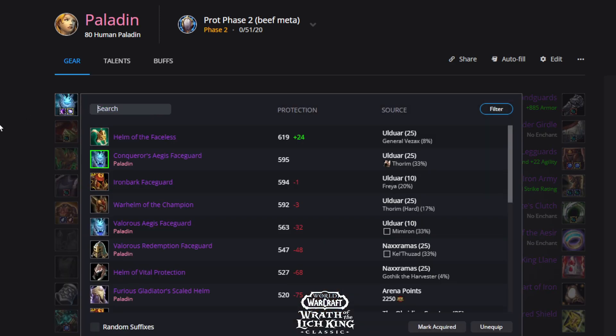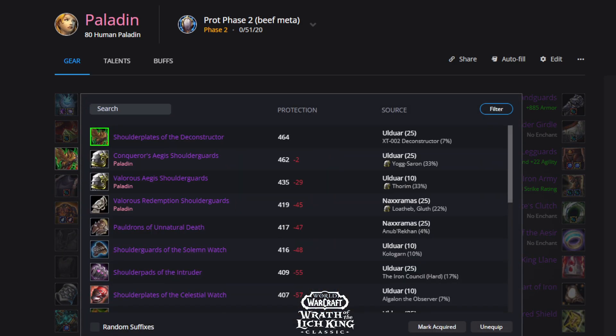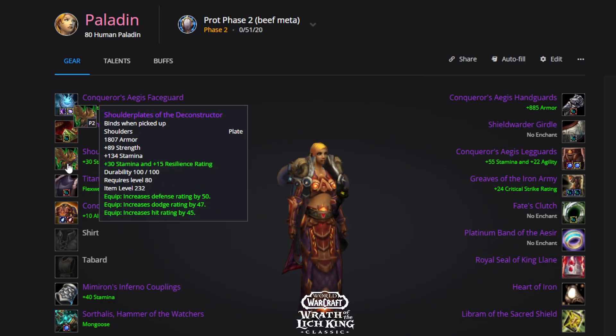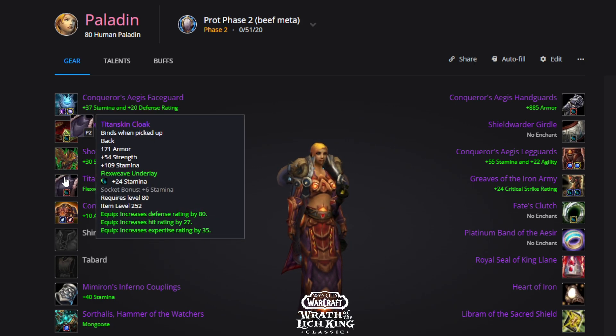For the stamina set, the best-in-slot head is Conk, which you can get from emblems or from Thorim 25. The best-in-slot neck comes from Freya hard mode 25. For shoulders, these drop from XT on normal 25 — I love these because Prot Paladin is often starved for hit, and these are a very valuable, affordable source of hit rating in phase two, even though the item level is lower than some 252 off-pieces.